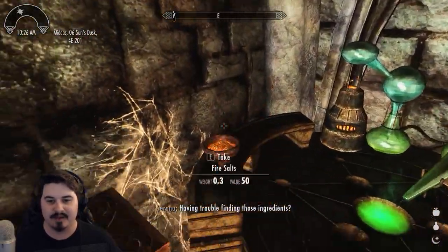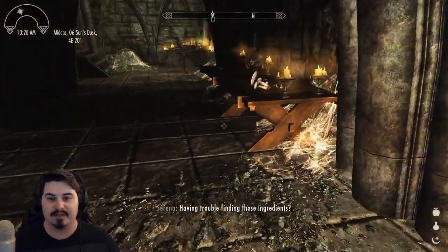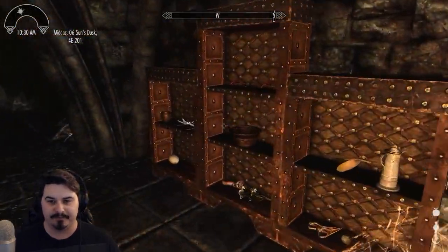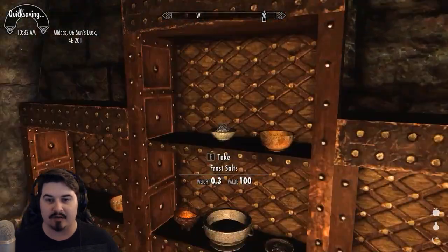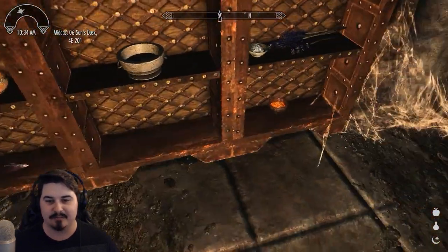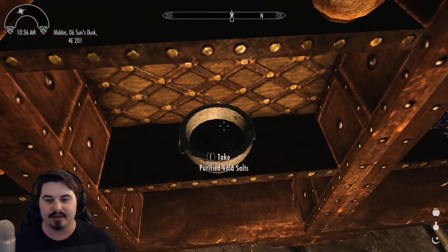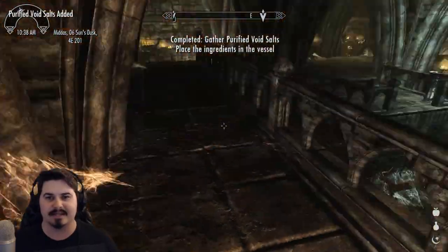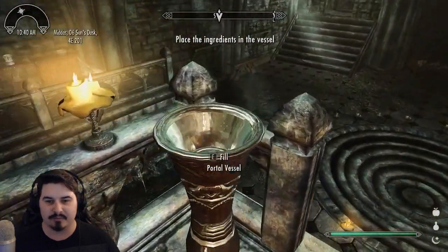She's just making a bunch of stuff. Ooh, fire salts — I'll take that. Void salts! If there's a stock of void salts here that'd be perfect because I can give all those to Eevee. Quick save here. I didn't know necromancers would have such a nice stockpile — frost salts, void salts, fire salts, salt pile, more fire salts and frost salts. Sarana, I found some purified void salts. Let's begin the process to enter the Soul Cairn. I found it all!